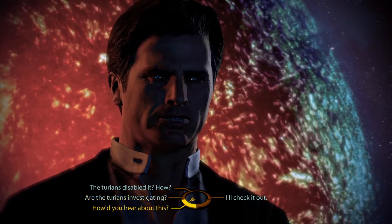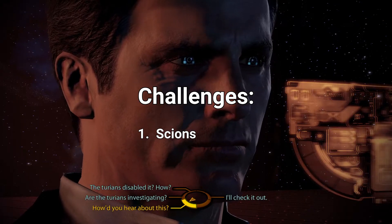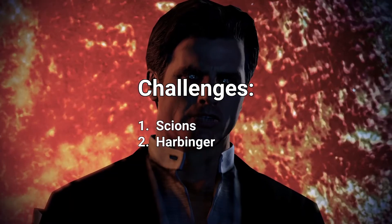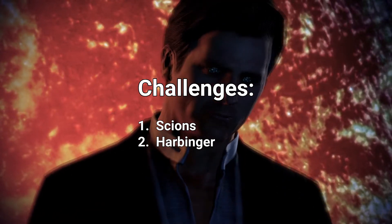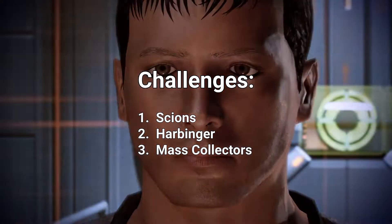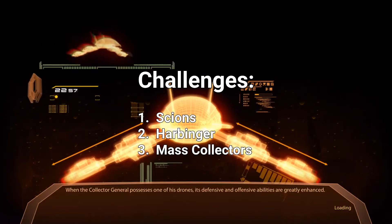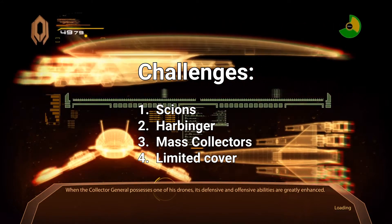The main challenges are going to be: number one, the two Scions that are rotating around you on platforms. Number two is Harbinger, who you've already faced before on Horizon, but this is going to be even more difficult because Harbinger is going to be appearing next to you at point blank range. Number three, you're going to be dealing with Collectors — lots of them showing up on the platforms. And of course, all of this is wrapped up in the overall difficulty of this section, which is that you're stuck on a platform with very limited cover and very limited room to maneuver.